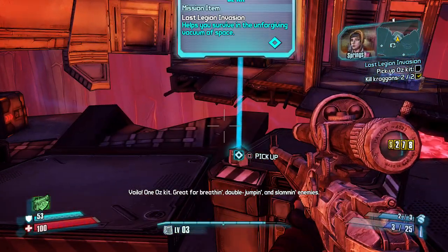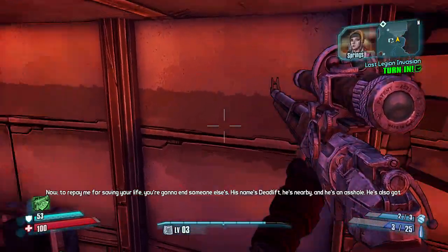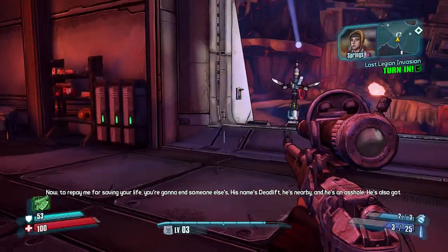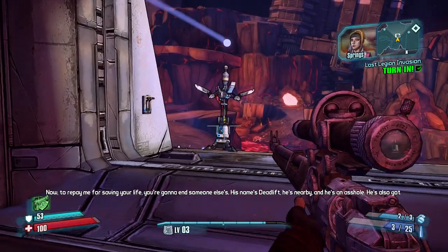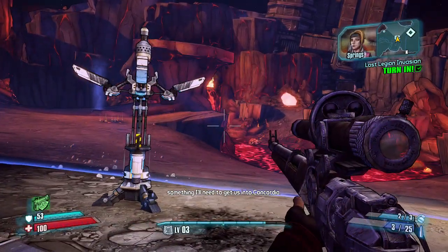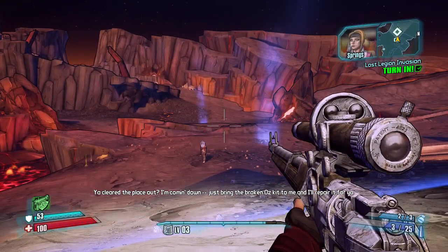Voila, one Oz kit — great for breathing, double jumping, and slamming enemies. Now to repay me for saving your life, you're going to end someone else's. His name's Deadlift, he's nearby and he's an asshole. He's also got something I'll need to get us into Concordia. You cleared the place out — bring the broken Oz kit to me and I'll repair it for you.